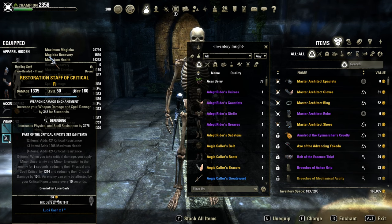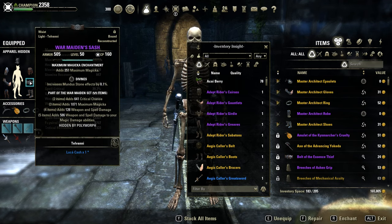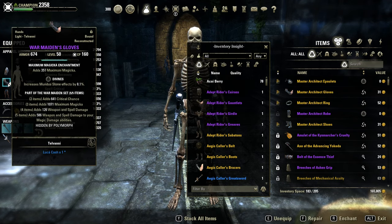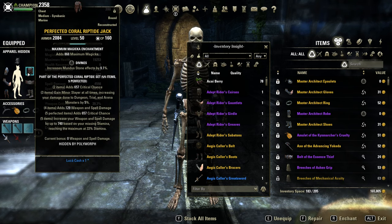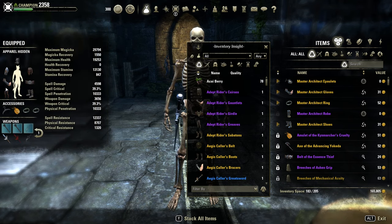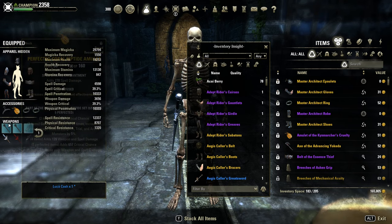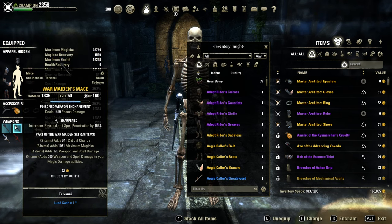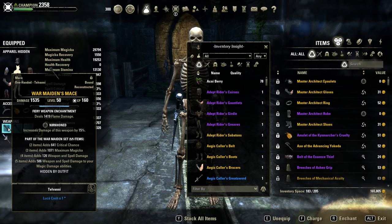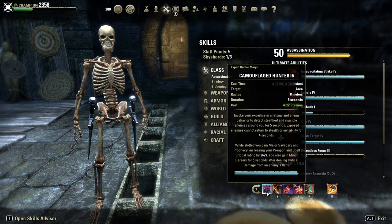I mainly use the critical riposte stuff for extra crit resistance. Armor types: I'm on 5 light, 2 medium, full Divines, full max magicka glyphs, full infused jewelry with spell damage, and 2 maces for extra penetration — Nirnhoned and Sharpened.